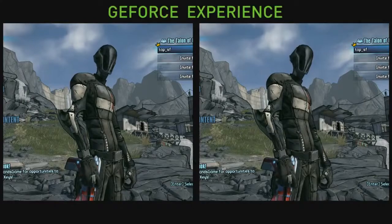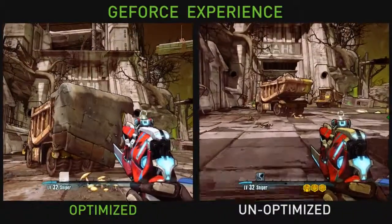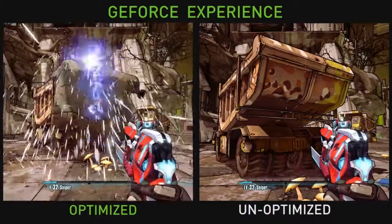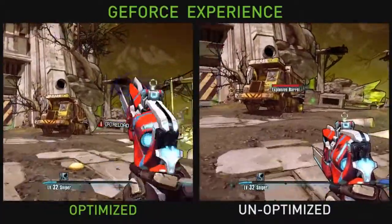When we launch it, the left hand side is going to be the optimized version and the right hand side is unoptimized. The first thing you'll see is realistic cloth — on the left hand side, as you blow things up, you're going to get cloth waving and breaking into cool little pieces, all enabled by a technology we call PhysX.